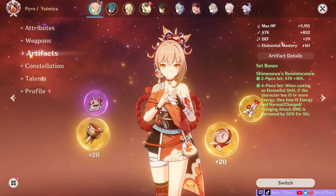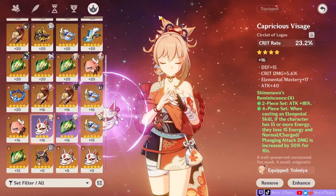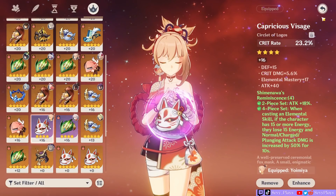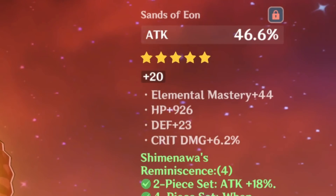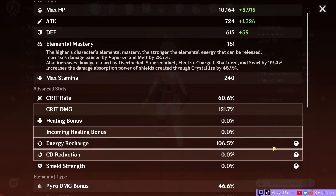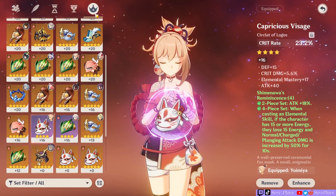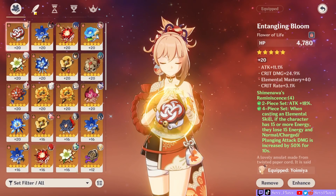She is using a four-piece Shimanawa set, but it's only half good. The circlet is a crit rate four-star piece, even though I personally would have wanted a crit damage one, and her sands is pretty meh. On this build, Yoimiya only reaches 120% crit damage, which most players would think is unimpressive. So her artifacts are quite mediocre, and she's on a free-to-play weapon — a more or less accessible build in my opinion.